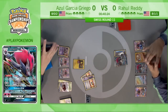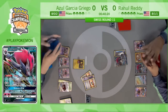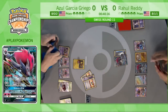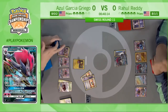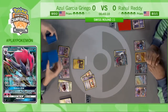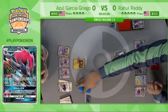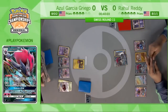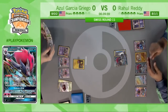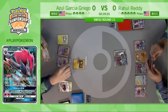We did see Rahul debating putting down that Rockruff last turn. He did end up putting it down, just saying: yeah, it's a risk, but Bloodthirsty Eyes is so strong that I might just need to take that risk. Let's see what Azul can put together.